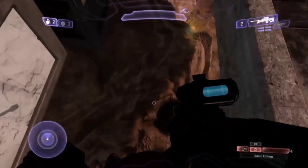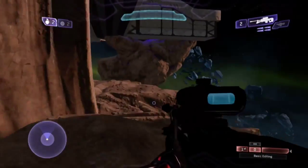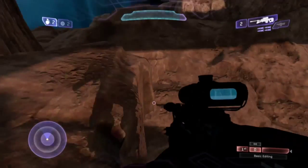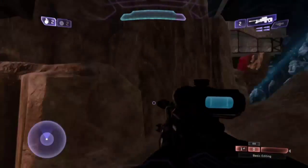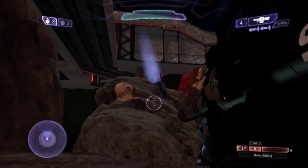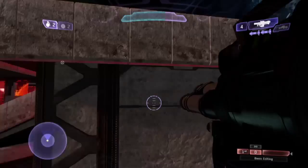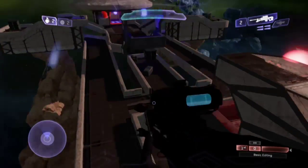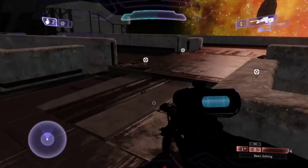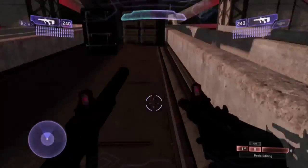Down here is the actual asteroid where the base rests. There is a large area down here where you can have little skirmishes with your friends or against teammates. There are little elevators that bring you back up to the main map if you want to come up and grab a quick weapon and go back down. You can dual wield or grab a shotgun.